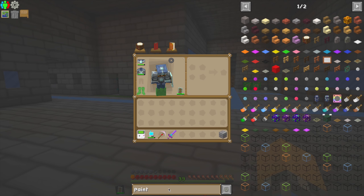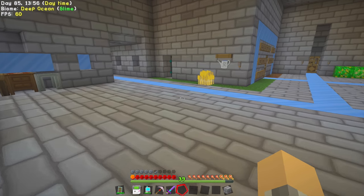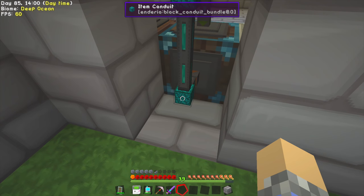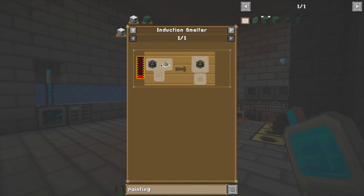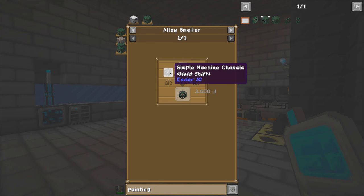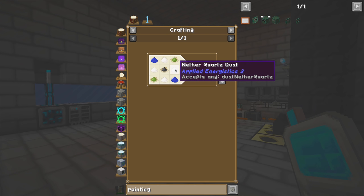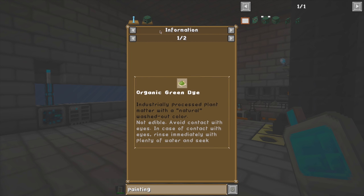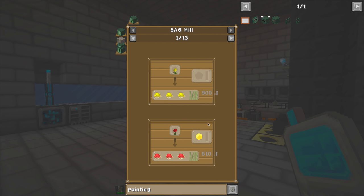The next thing we're going to look at is a painting machine. I want to conceal the item conduits in the back here, and I think a painting machine is the best way to go about that. The painting machine requires certain things like an industrial dye blend. It also needs a simple machine chassis, which we've built before. But we need crushed quartz and organic black dye — I'm not sure where to get that. How do you get organic green dye? You need some form of slime and clippings and trimmings — by putting a flower in a sag mill?